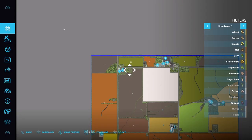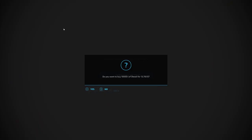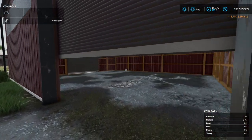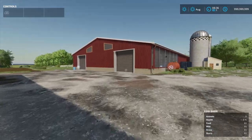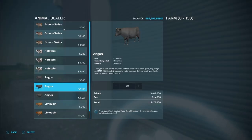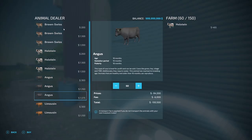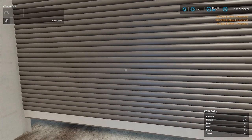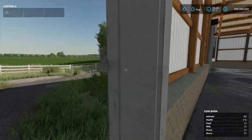Next is the cow farm. We've got storage sheds — this one does have a light switch, so let's turn those lights on. This is where you get your cows; this thing holds 150. Let's go ahead and fill it up with about 60. They're not in here right now — for one thing we don't have food, so that's probably why.